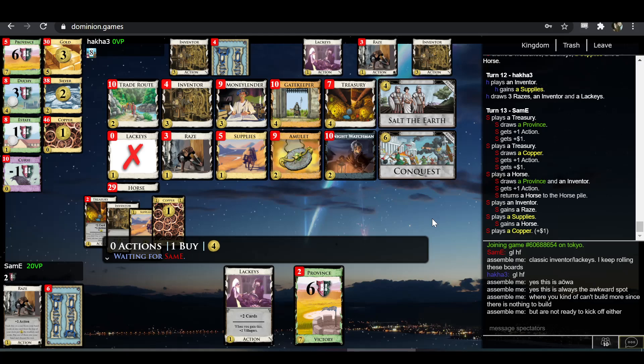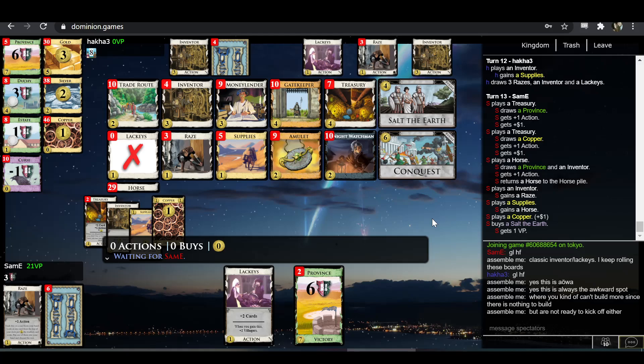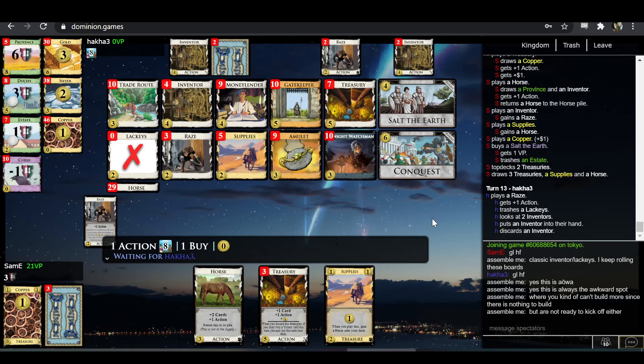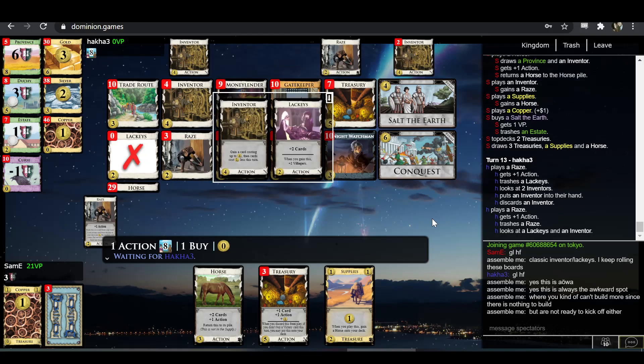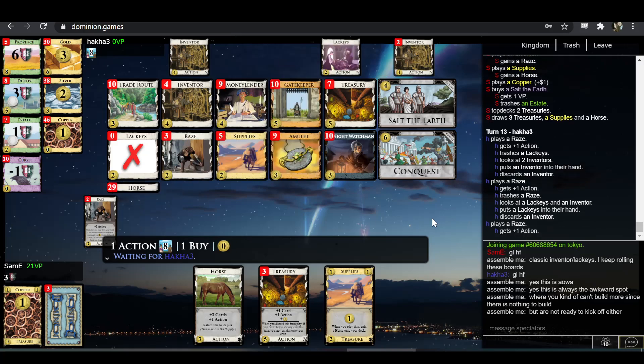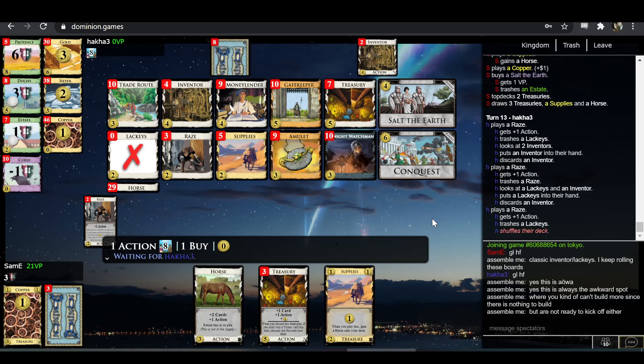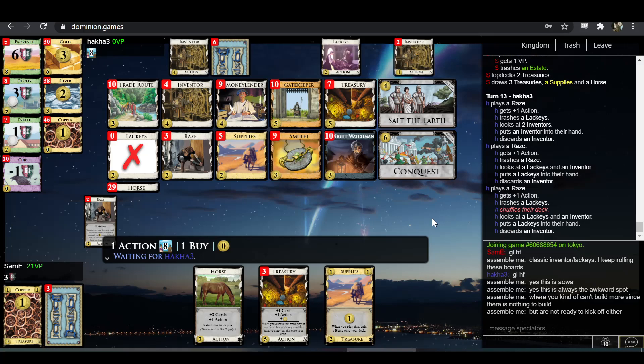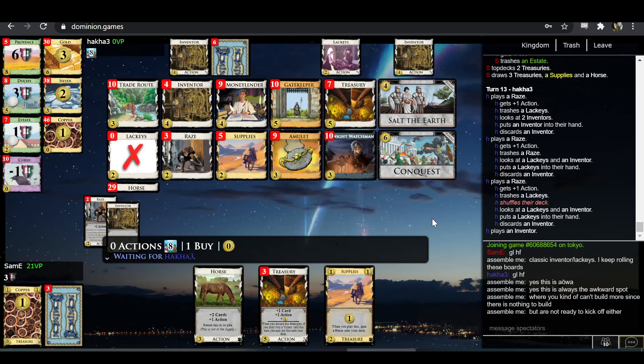If there's a turn to go for it, surely it's got to be this one — he's got three Rays in hand. He's trashing the Lackeys. Maybe this is not the turn to go for it either. Each time you play Rays and trash something, you're reducing your hand size — you put one card in hand, but you spent both the Rays and the card you trash. Rays trashing itself is hand-size neutral. So the fact that Hakka is trashing other stuff with the Rays suggests he's delaying one more turn.